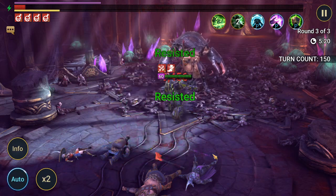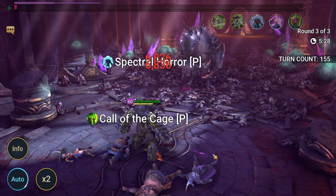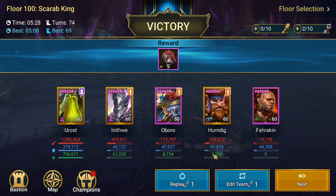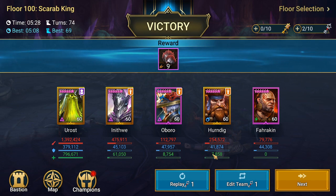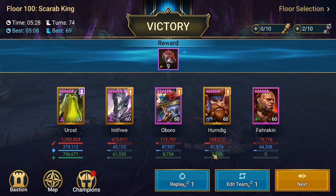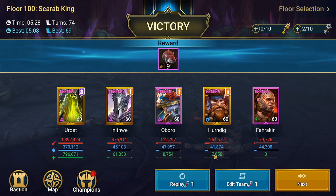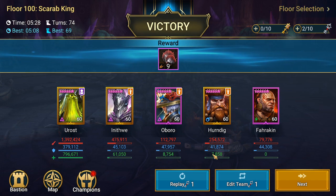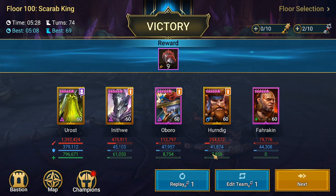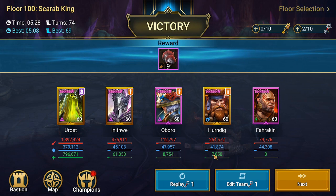This is a free champion — the second legendary champion you can get in the Doom Tower Heart — so you can get this fairly early. It's a great free champion to use here to solo the Scarab King. Five minutes 28 seconds — that's a good time to farm this boss. We really need to farm this boss because it gives materials for the Untouchable gear, similar to Immunity, and it's a very important artifact set, mostly in the arena.